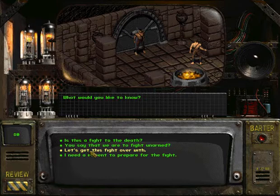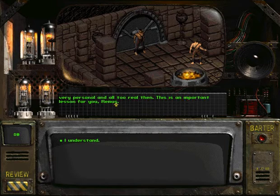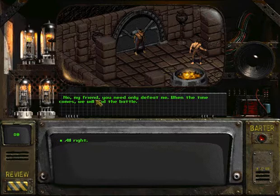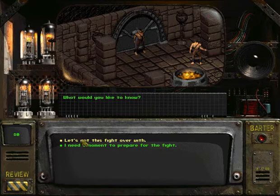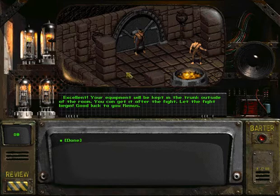You say that we are to fight unarmed? Yes. Weapons tend to distance us from battle and desensitize the effects of our actions against others. When you strike another human being with your bare fists, you both see and feel the pain you cause. Battle becomes very personal and all too real. This is an important lesson for you, Remus. Looks like we can't really get out of this. Is this a fight to the death? No, my friend — you need only defeat me. When the time comes, we will end the battle. Let's get this fight over with. Your equipment will be kept in the trunk outside. You can get it after the fight. Let the fight begin — good luck to you, Remus.